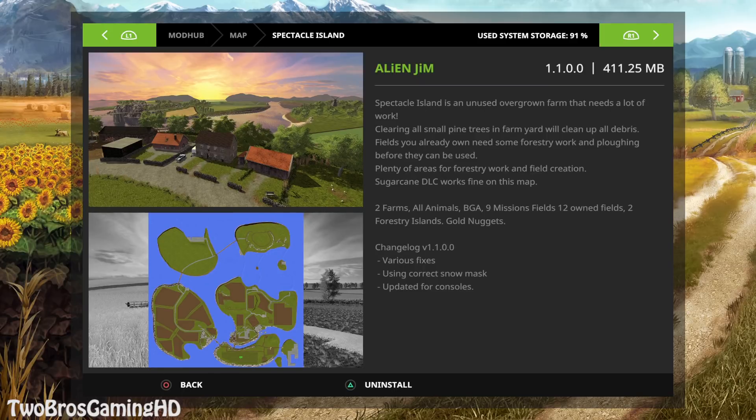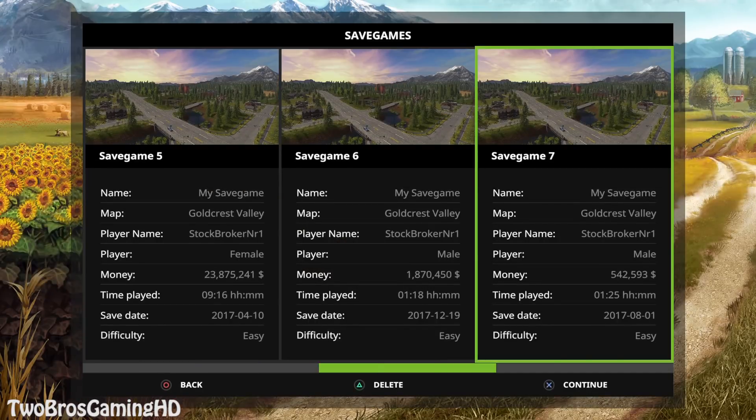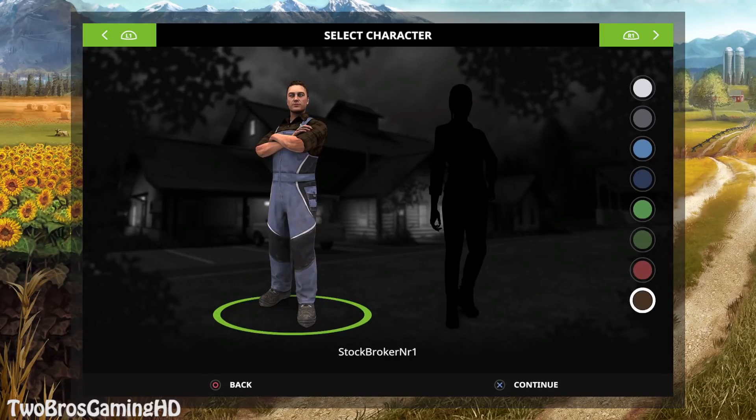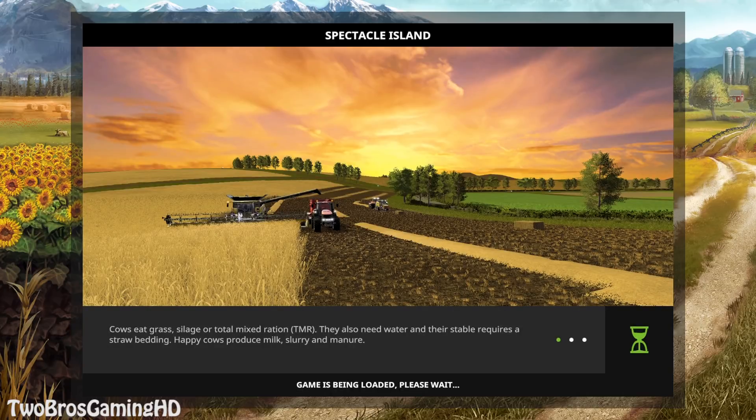You can see it actually consists of four islands right here in the map, down in the bottom left. That's also pretty impressive. So I think it's time to go ahead and actually use it. We are gonna get straight into it right here — it's already been downloaded and all we gotta do is start up a save game with this. We have an unused save game right there — Spectacle Island, continue. While we're waiting for the loading session, go ahead and hit the thumbs up on the video and make sure to subscribe to the channel if you haven't done that yet.